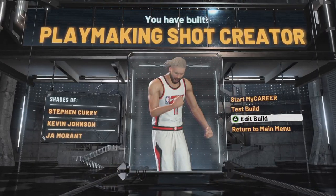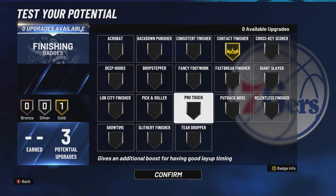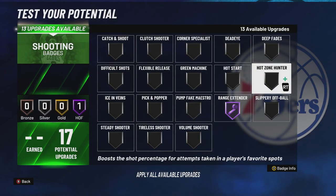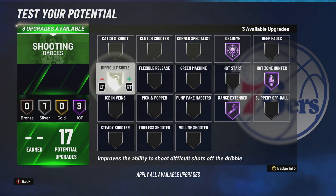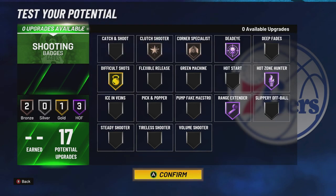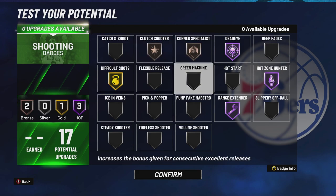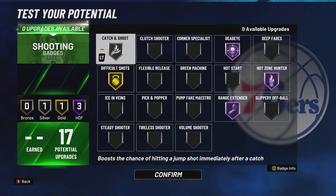For finishing, I went with gold contact finisher — that's subject to change. I didn't get all my shooting badges yet but this is probably what I'm going to go with. For shooting badges, I think this is the best setup for now. You could do green machine, but greens are pretty tough to come by. Catching shoot is really effective — catching shoot shots are very high percentage — so do whatever you want, but for now we're going with this.